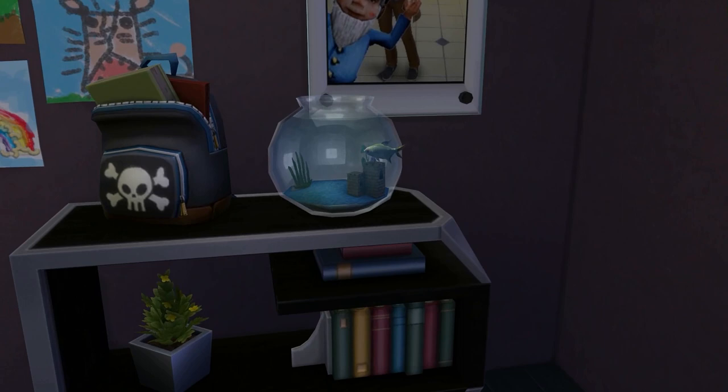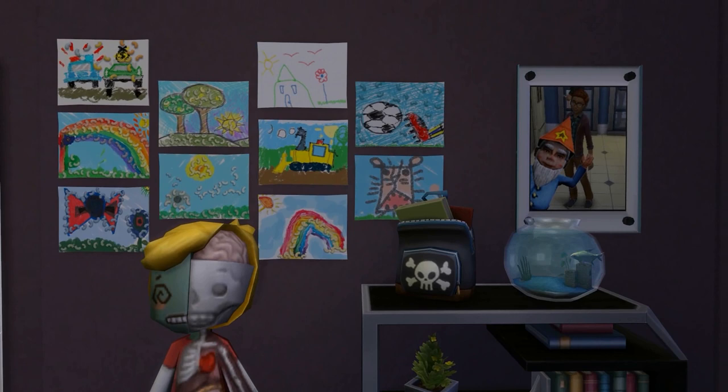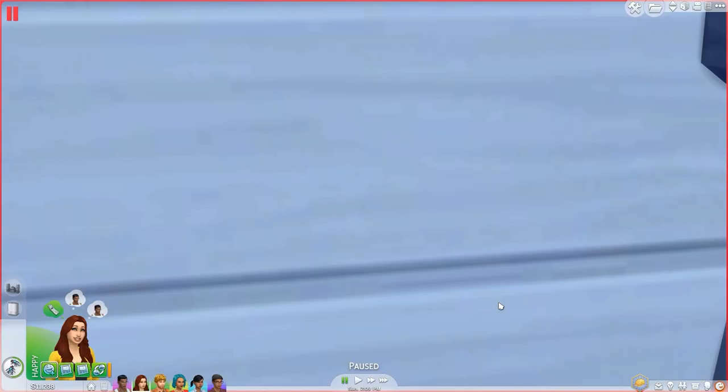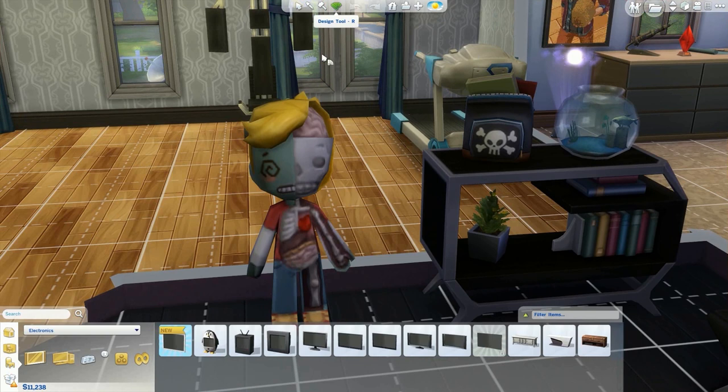The backpack above the bookshelf I did have to use the move objects on cheat. He has a fishbowl with the tetra which I bought because I didn't want to go out and catch a fish just to put it in there. We have his drawings and the picture that his dad took in the last video for the memories. And then we have Benny Bones here from Get to Work — I chose the zombie sickly looking one because it looked the coolest. There's another preset that would look good in Casper's room too.